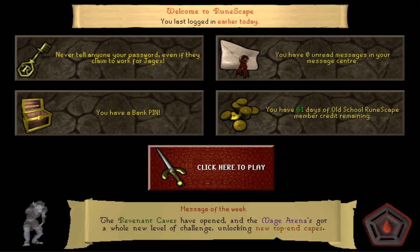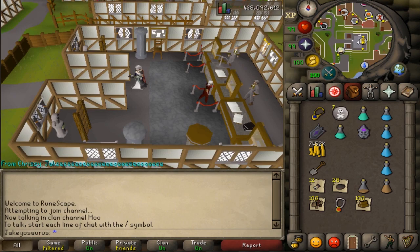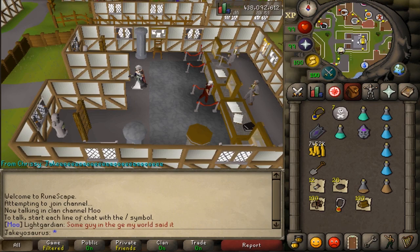Rev Caves, you Wabbit! So today, what have they released? We've got a lot to cover - we've got Mage Arena 2 for the new best-in-slot Magic Cape, and of course the Revenant Caves. We'll get onto that a little bit later.